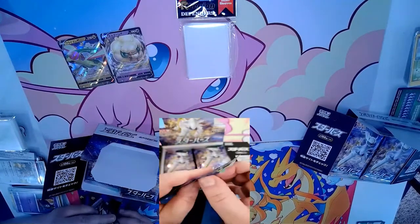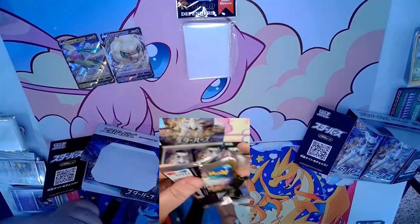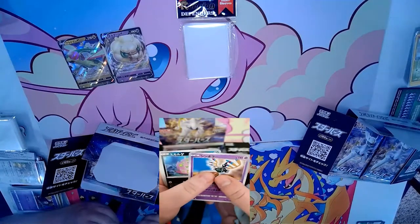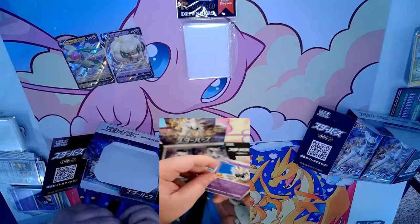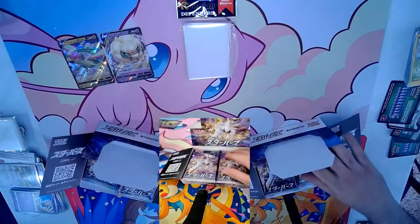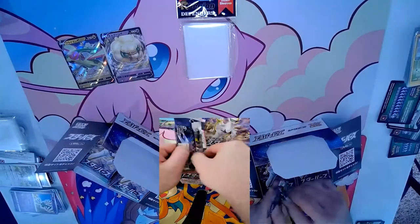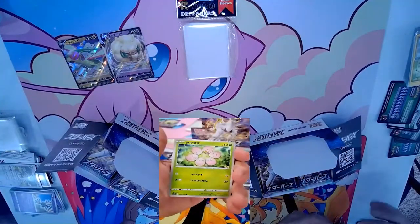There are hits in your box, you just haven't found them yet. I'm on the Arceus hunt. Speaking of Arceus, there's a new Arceus V box hitting in early May — it's got the same promo statue that the Celebrations Pikachu had, which was really sweet. We'll open one or two on the channel. Astral Radiance hits in May, and then Pokémon GO gets their set in June or July.